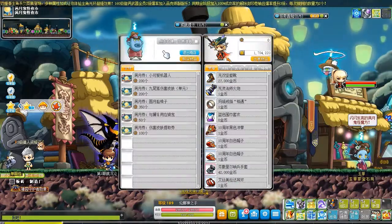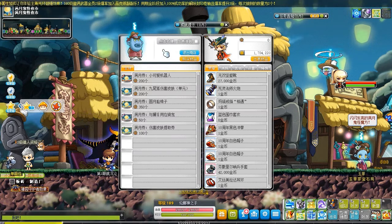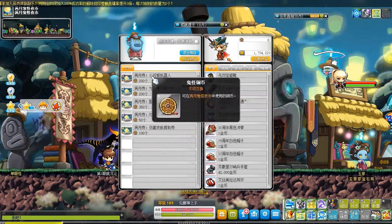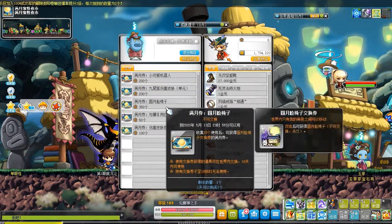Now let's see how China MapleStory modified the shops. Here's the ticket shop. Still 5 items, but the face chair ticket requires much more coins, while the mount got a 50% discount.